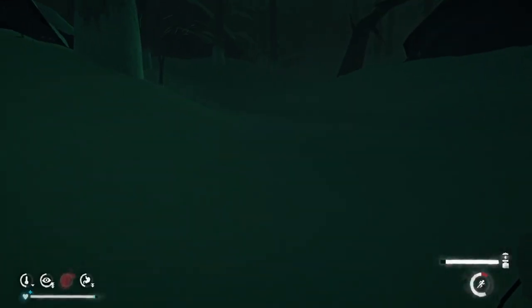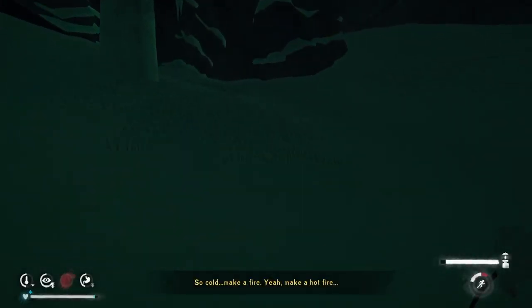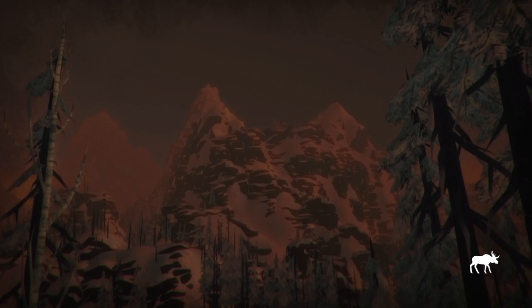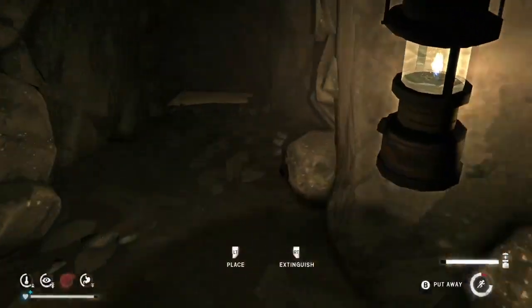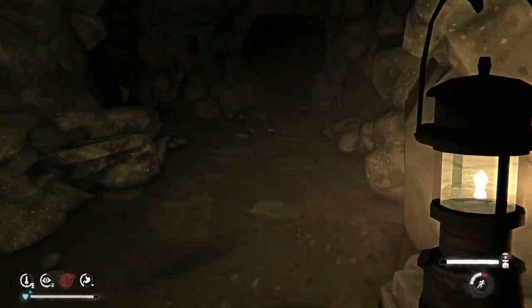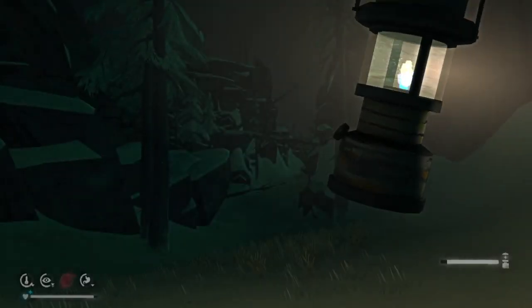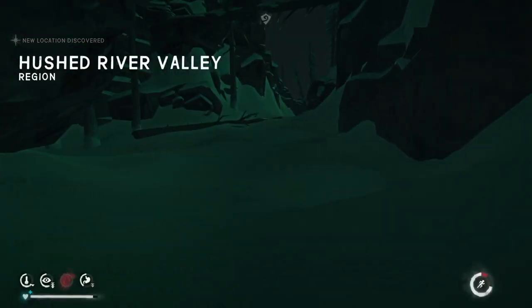We're heading into HRV. Heading into HRV is a pretty big landmark of the run - once you're done with HRV, you're like two-thirds done with the run. You want to be on for a good time here. I run a stopwatch as I'm running - it gives me a sense of where I need to be heading into HRV. When I'm coming out of HRV, I want to be under an hour. The lantern is so slow, but it gives us light - we need to use it.